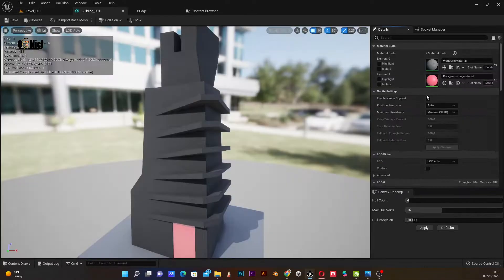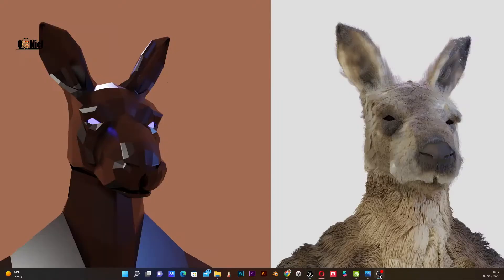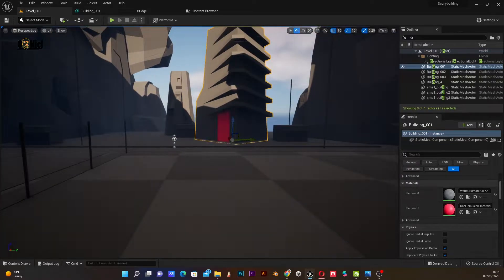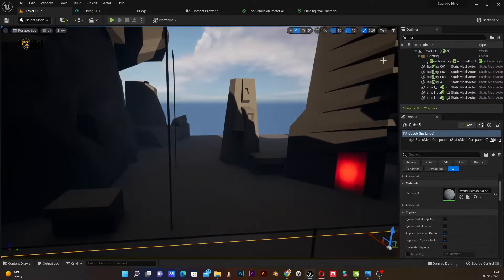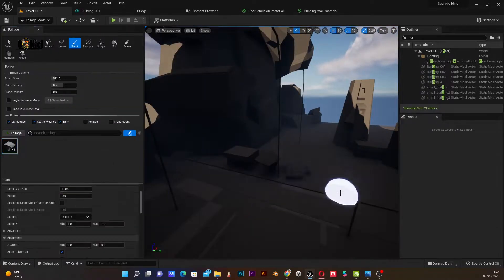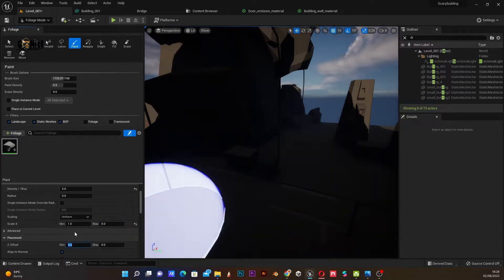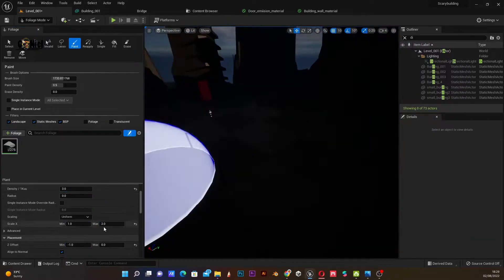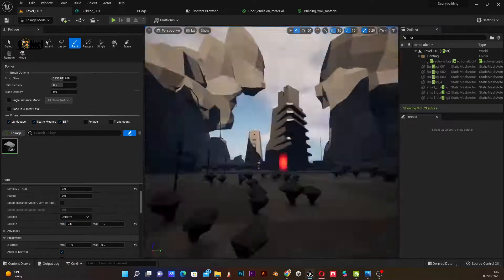Next I worked on the material — just the lighting basically — coming out from the interior of the focus building. I actually enjoyed the lighting because it's sort of like a point of focus; if this was a game environment, a player can actually use that as a point of focus.